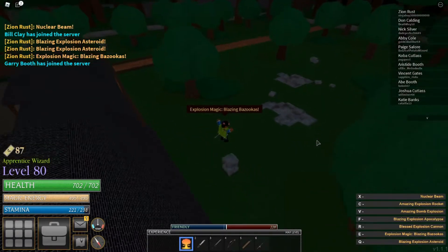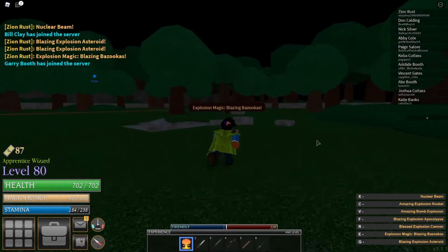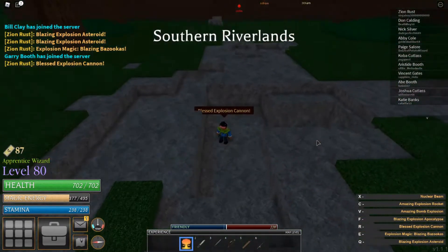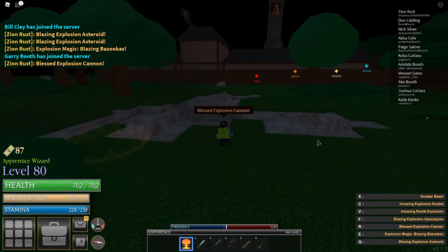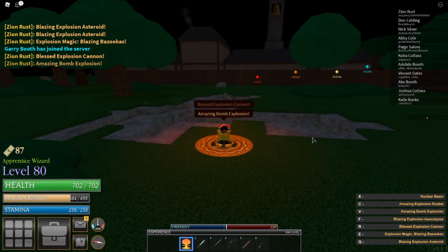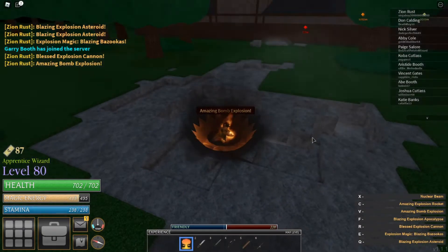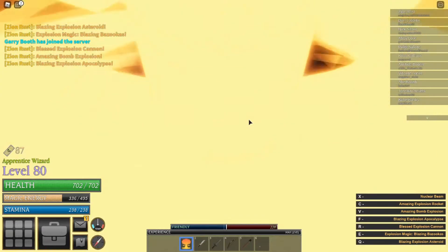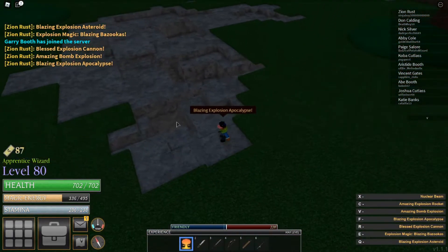Alright, so now we got to move out of the area because the R attack is pretty big. So you hold R and then let go of R — it creates a big explosion that will break the ground. We also have the shockwave version of it — boom, that does that. And then we also have the pillar version of it; it's like a big nuke, and it makes you go downwards.